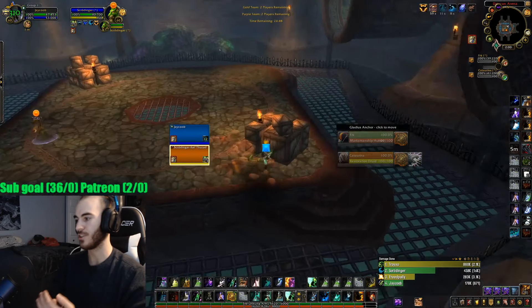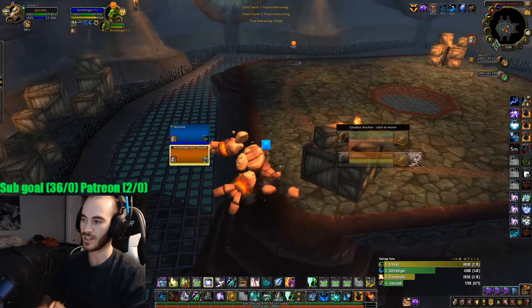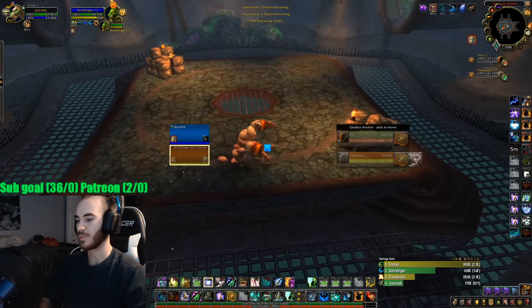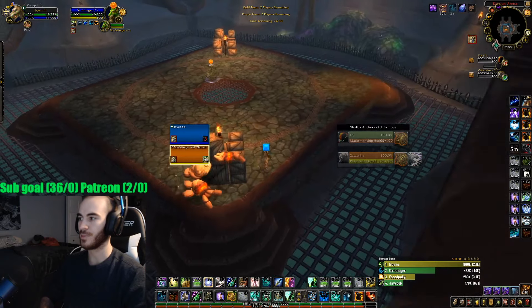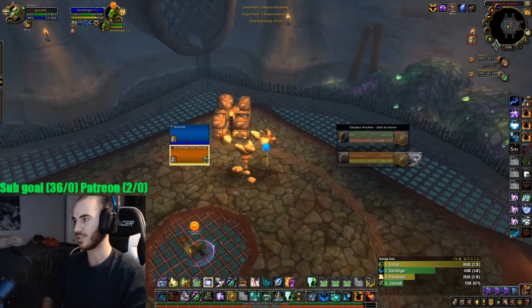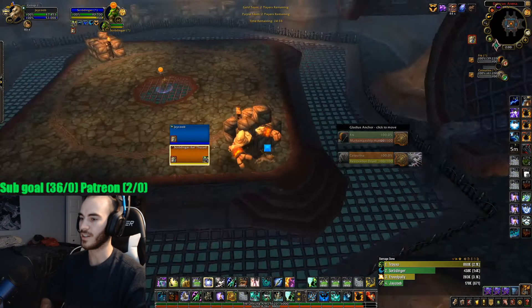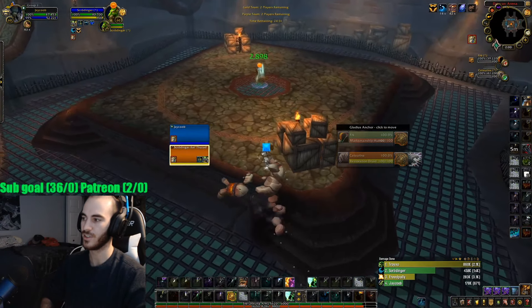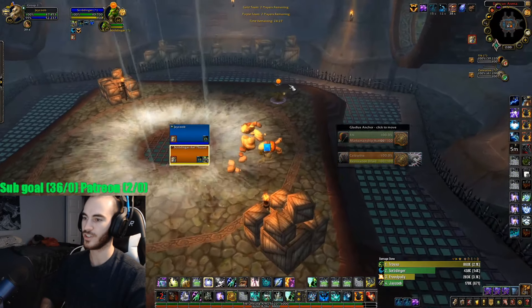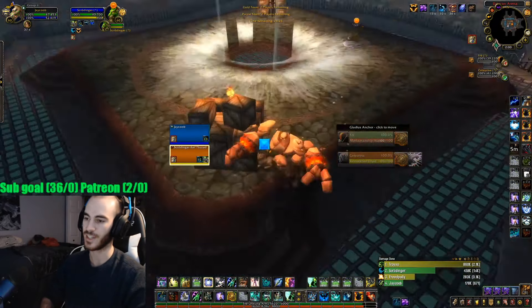I use the 1, 2, 3 macros just because I can — I have the MMO mouse that helps out. So what you're going to be wanting to purge a lot in this matchup versus Resto Druids is going to be his HoTs, his heals, and his Thorns that he can put on the Hunter to mitigate my Druid's melee damage.